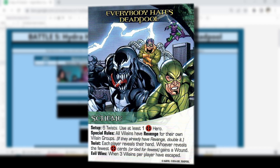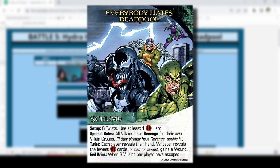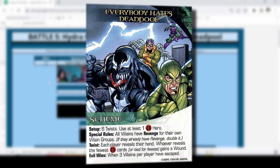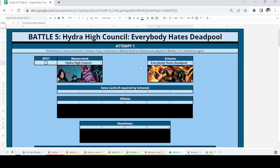Special rules: all villains have revenge for their own villain group, meaning each villain's HP is increased for each villain of that group in your victory pile. For example, if I have three henchmen in my victory pile, any henchman in the city gets plus three HP — a lot of numbers to track. When a twist is drawn, each player reveals their hand; whoever reveals the fewest Deadpool cards gains a wound. Evil wins when three villains per player have escaped.